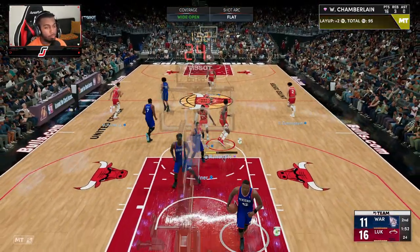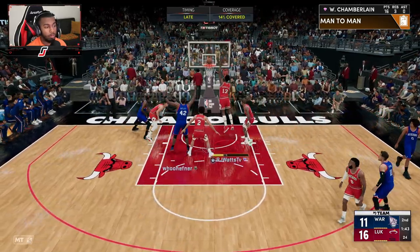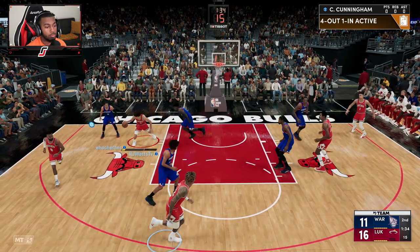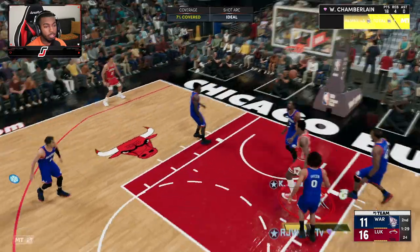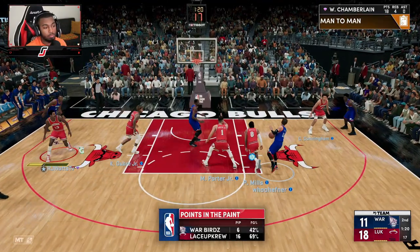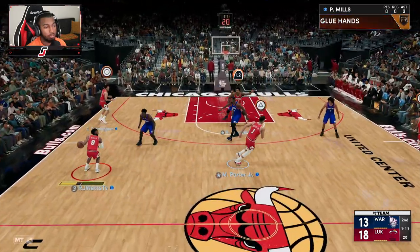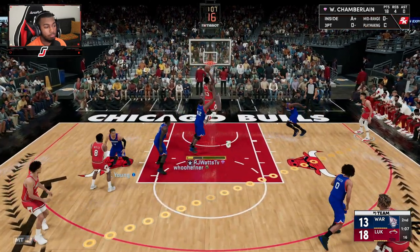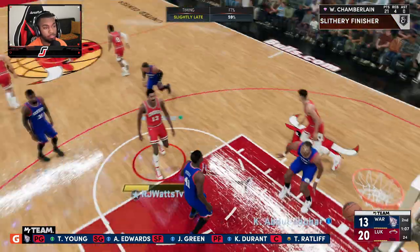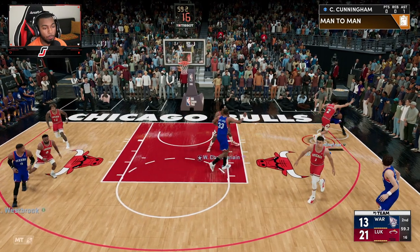Moves in the paint — moves in the paint! This should be a bucket right here. Big boards — whoa, I almost didn't grab that. Easy! That man is a paint beast — literally just a paint beast. Not much more I can show y'all. Let's see if we can get some blocks with him. He gets right to the position where he needs to be. Pass fake. Get up Wilt! Nice free throw jumper. I feel like the Sapphire Wilt's free throw jumper was way faster than the PD, but it's still good — you're able to hit free throws with Wilt.